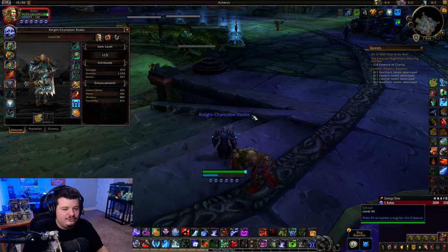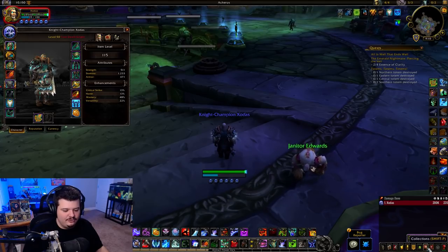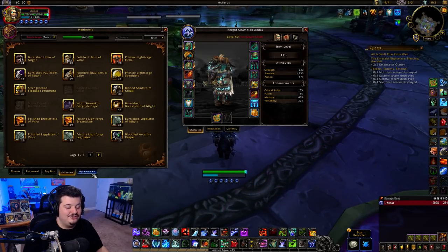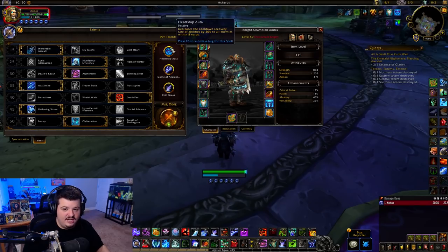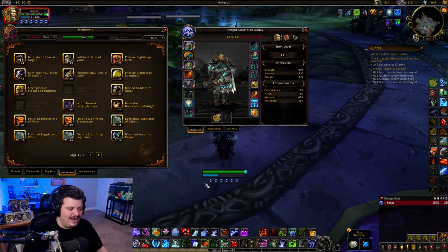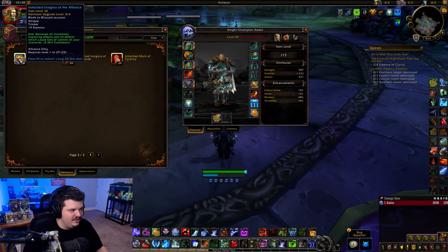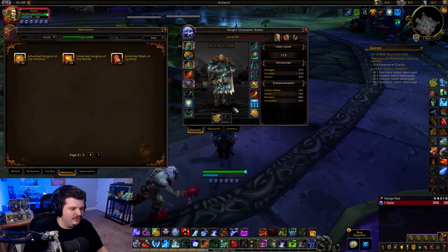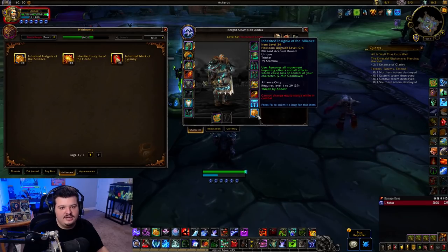A final tip: the Inherited Insignia of the Alliance is the only way to have a trinket in the Shadowlands pre-patch. PvP trinkets are no longer part of the talents — they've been removed. If you want a trinket, which you will for most classes, you need the heirloom. Go to your heirloom tab, scroll to the very end, and you'll find the Inherited Insignia of the Horde and Alliance. They're extremely low item level, but it's the only PvP trinket available in the pre-patch.